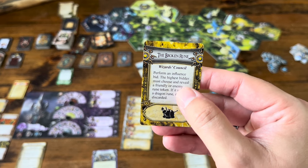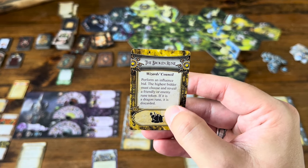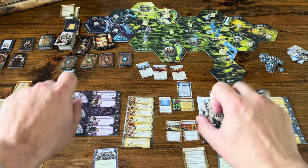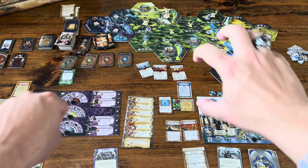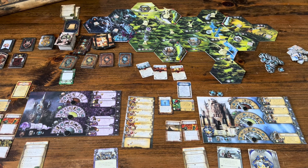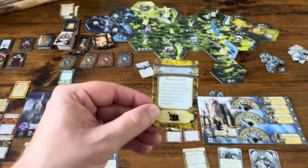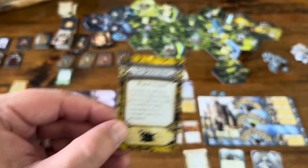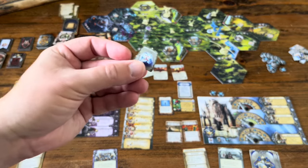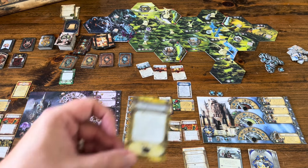The summer card also says: perform an influence bid. The highest bidder must choose and reveal a friendly or enemy rune token. If it is a dragon rune, it is discarded. You secretly place however much influence you want to bid in your hand, then reveal simultaneously. The undead has no influence, so the humans bid one and automatically win. I choose the undead's rune token placed far back — and it's a dragon rune. That rune is out of the game. That hurt the undead player quite a bit.